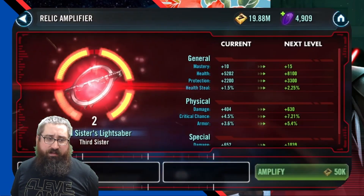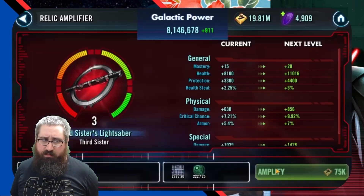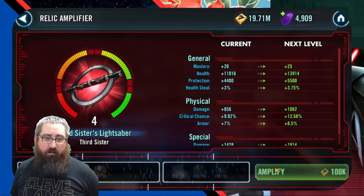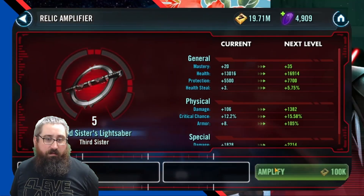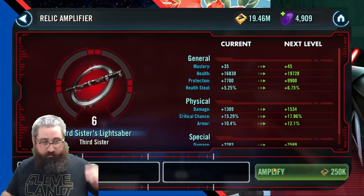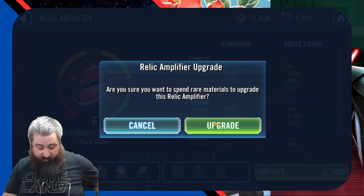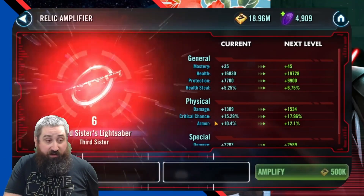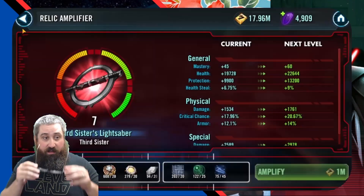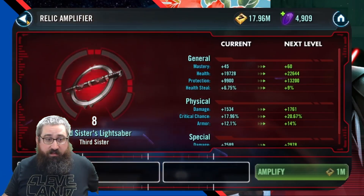The nice thing about this account is that, aside from CCBs and Bronzeium Wirings, I have everything I need almost all of the time. So I can take pretty much any character straight to high relic levels. As long as I have the CCBs and Bronzeium Wirings, I can do it. So I take her to R8.